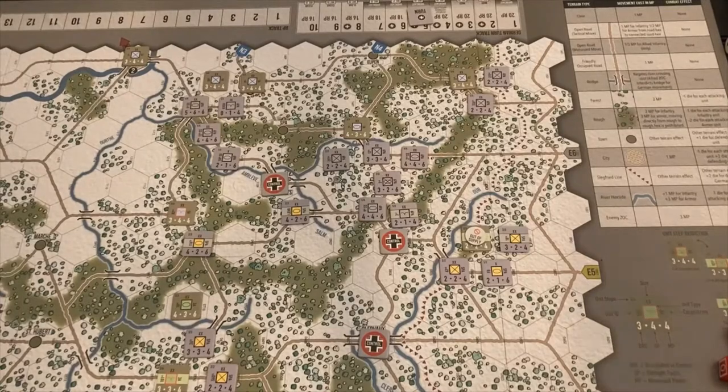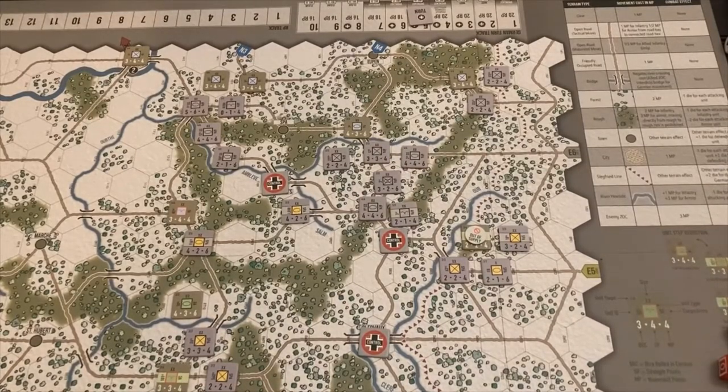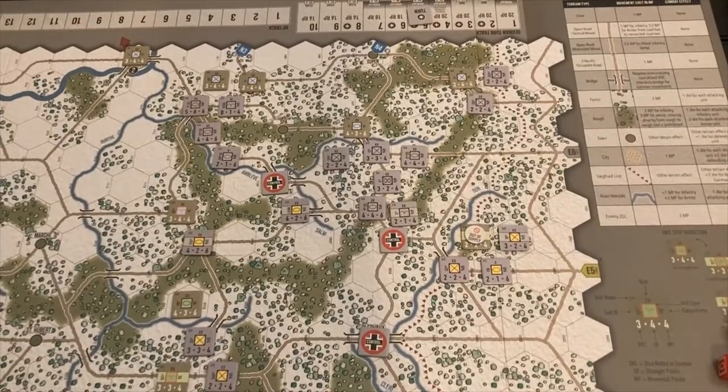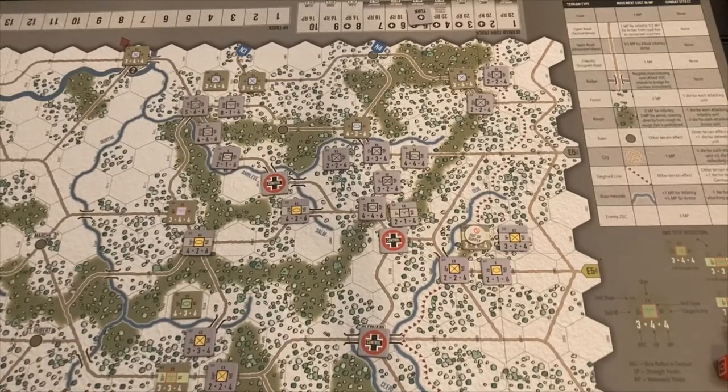Before we get into German strategy, beginning on Turn 5 I'm playing with one of the optional rules — section 18, case 4, German fuel shortage. Beginning on Turn 5, December 20th, the German player rolls one or two dice to determine which of his armored units are out of supply. I'm going to roll one six-sided die. We get a 1, which means the 2nd Panzer Division is out of supply.